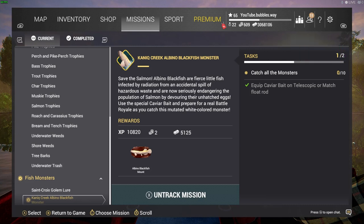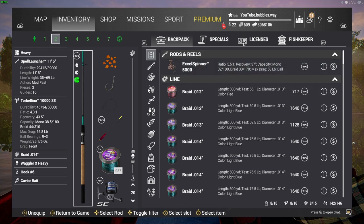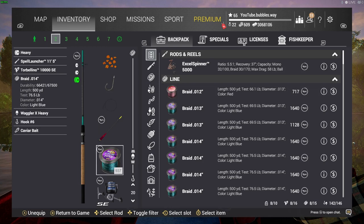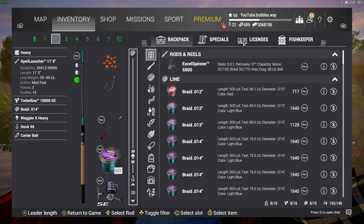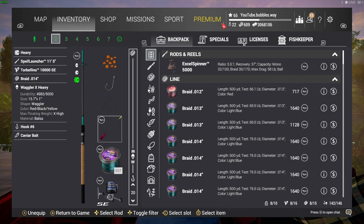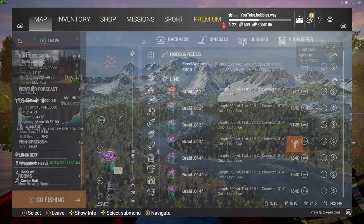To do this mission you need caviar bait. To get the caviar first you have to catch a certain amount of salmon, and once you've caught that you'll be able to get the caviar. I did another video on that before so check that out if you need it. This is the setup I'm using — caviar bait, a hash six hook, and your line set to 20 inches. It does have to be on a match float rod, so bear that in mind.